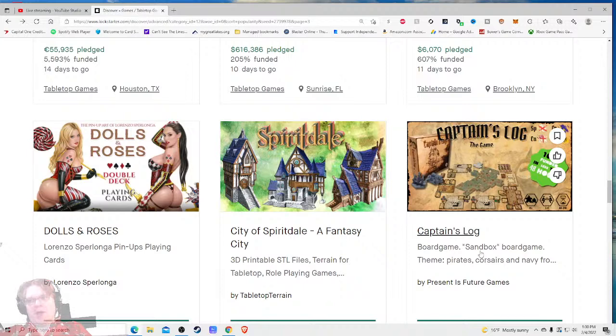I like how they put 'sandbox board game' - like James Bond board game, sandbox board game - theme: pirates, corsairs. This gets me really really concerned because if you did this, it tells me that you did not look at the industry standard on how you do this. Have you ever seen anyone do it like that? Maybe you go back to the very beginning of Kickstarter, but this is odd.